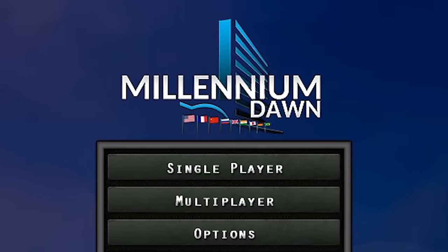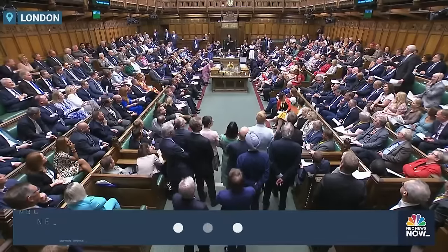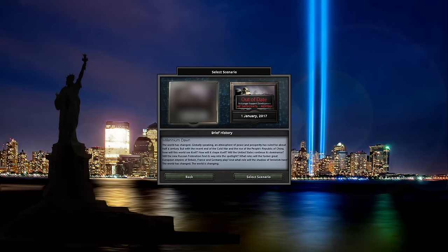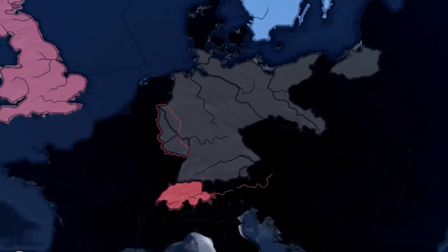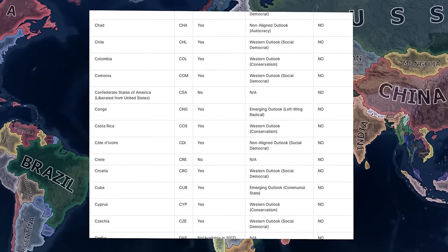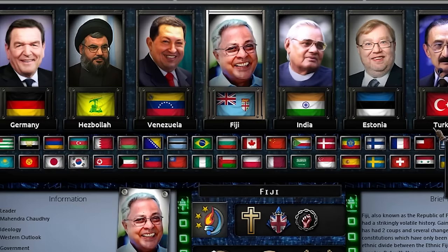Welcome to Millennium Dawn, a mod that lets you experience the complexity of modern geopolitics by moving squares around the map. Millennium Dawn starts off in everyone's favorite year, 2000. And unlike base game HOI4, that only lets you play as Germany and this country is being invaded by Germany, Millennium Dawn lets you play as over 100 countries, including global superpowers such as Fiji and Estonia.